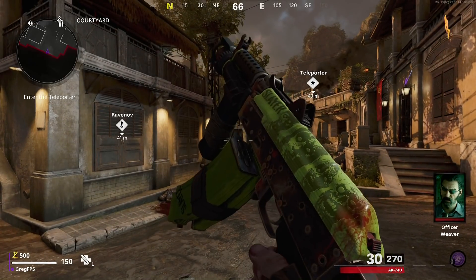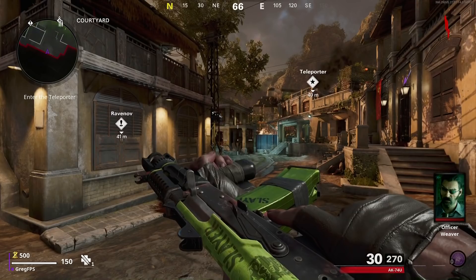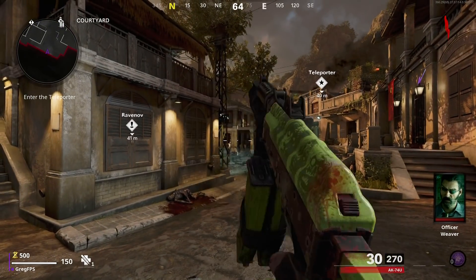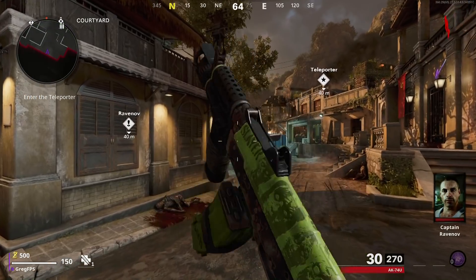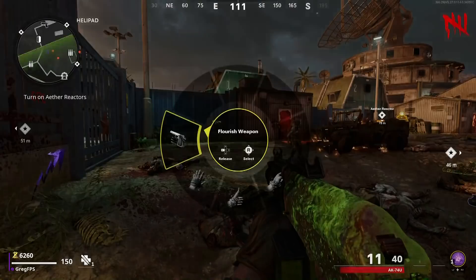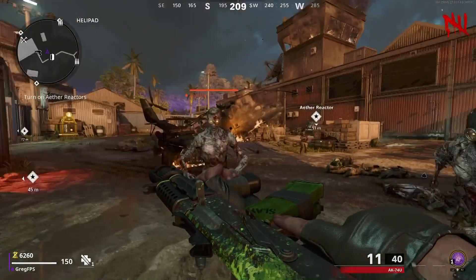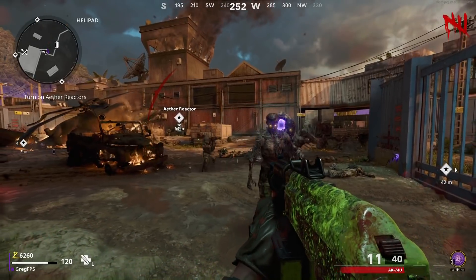Let's start off with the Mastercraft camo that you get. This is the base camo — it does look really cool. It has a slayer on it and some zombies on it. Once you get 100 kills with this weapon, it actually changes the camo to this green type of camo. It looks kind of cool, kind of a radioactive type design.